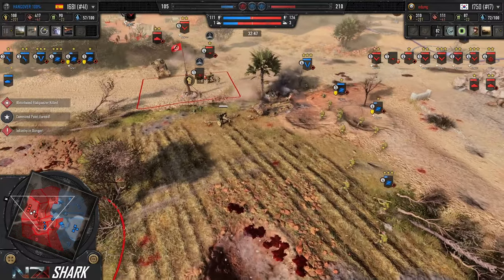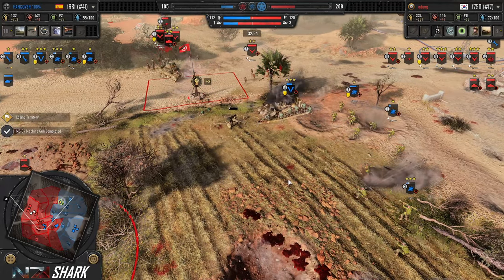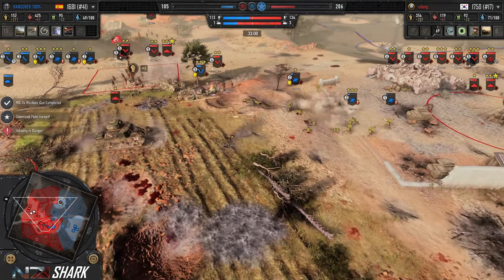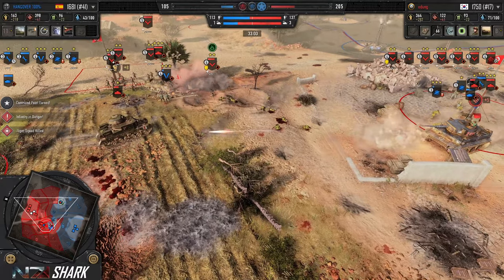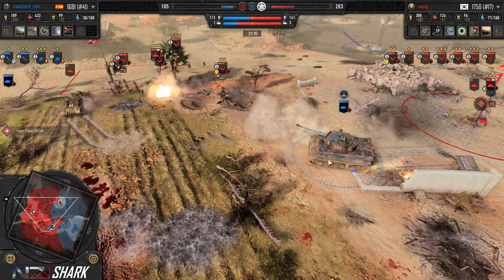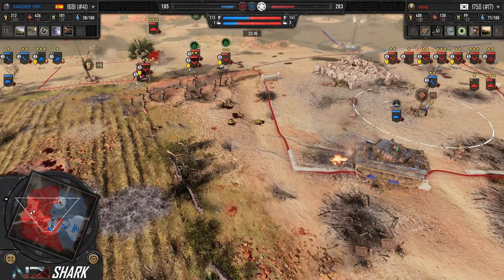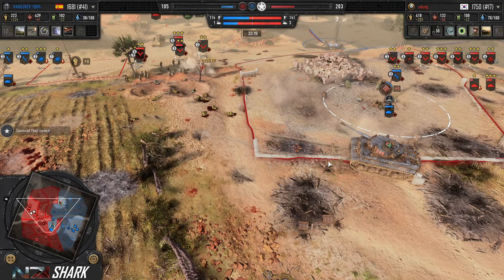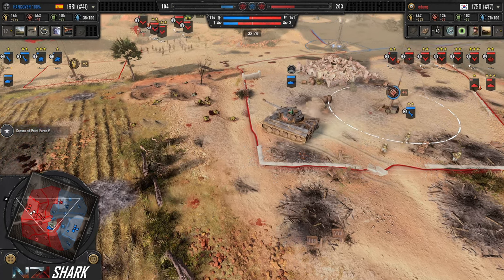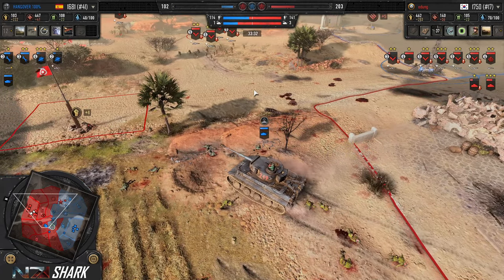The Grant is caught slightly out of position. Six-pounders are in place to challenge the Wirbelwind, which tries to drive past but gets knocked out by the Grant and the six-pounder combined. The infantry push punishes one of the six-pounders. Hangover really needed that Wirbelwind to stay alive. Here comes the British infantry. Both six-pounders are knocked out, but the Grants are doing a ton of damage to the Jaegers — another squad goes down. Tiger hits the field. This Gren squad is going to get knocked out too. The mass of British infantry is just too effective now in the late game.